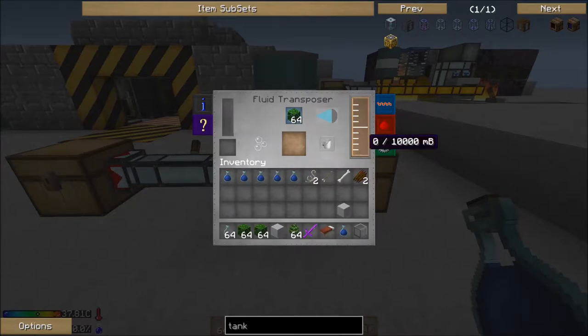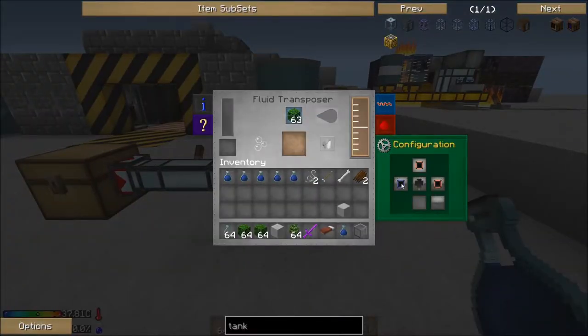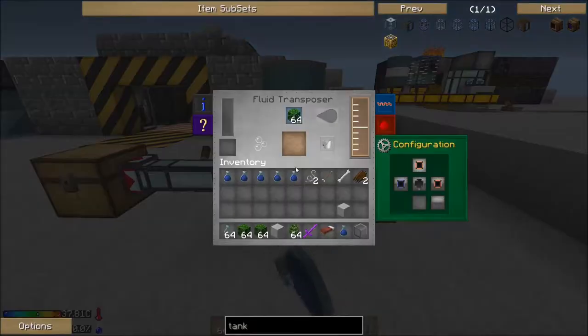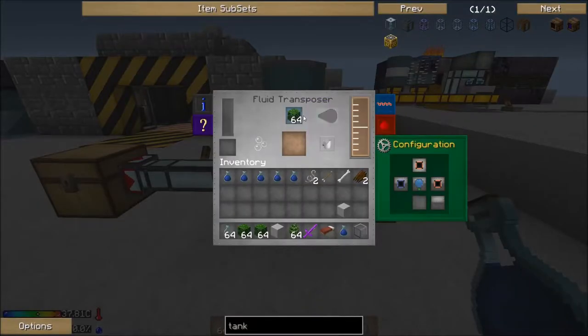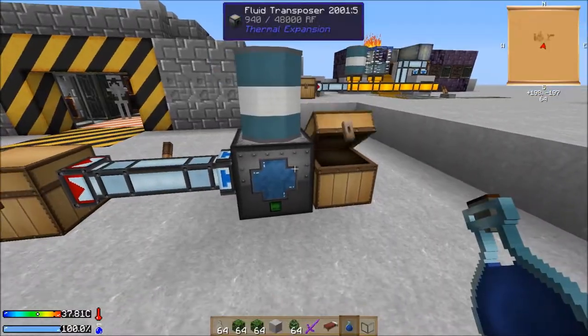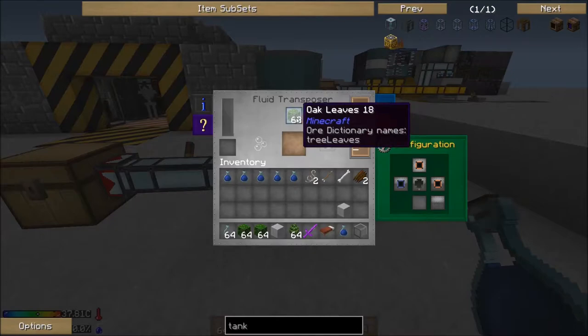Once you've done that, you need to make sure you've set it up correctly. The blue is the incoming slot — that's where your items will come in. I've got two outgoing slots: one on top which goes to the barrel or a portable tank, and one on the right because these produce sticks and saplings randomly from using oak leaves. So it's another form of getting sticks without using any wood — just using leaves, which are quite easy to get. You can use saplings as well and it works just the same.